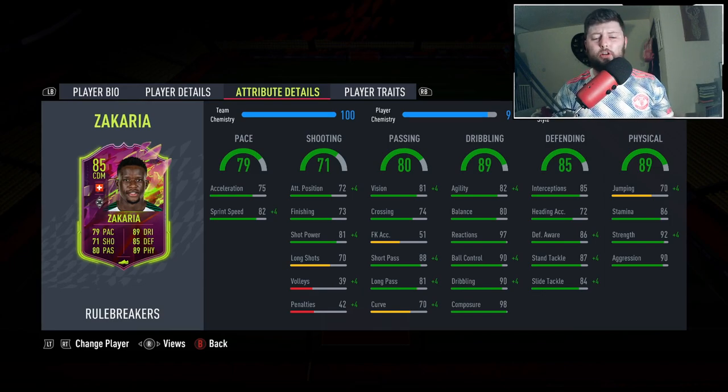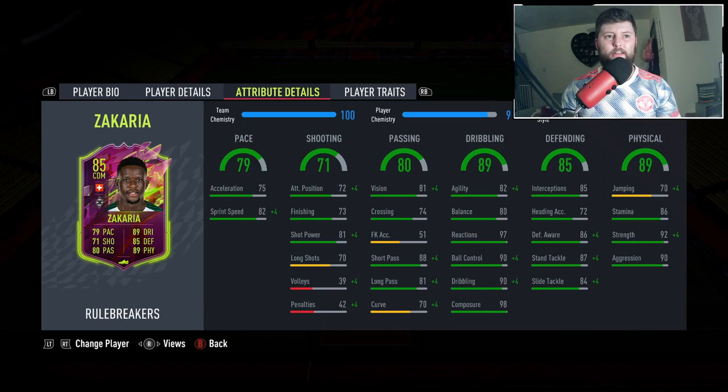Probably the only person who's going to keep up with him at this rate is going to be Kimmich, and Kimmich is fantastic. Then box to box you're looking most definitely at Goretzka. So let's not waste any more time — he's coming in at about 150,000 coins at the moment. Let's see what Zachariah can do for us and see if he's worth 150.